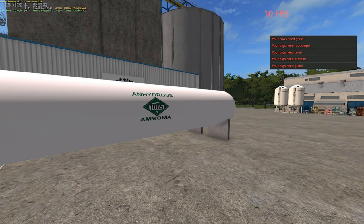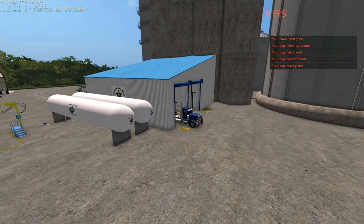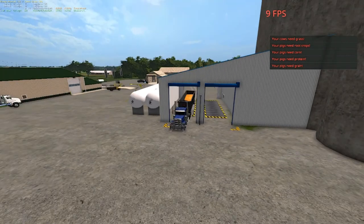Welcome back everybody, Farming Simulator 17 here on Blake Farms. Your host, Mr. Blue, aka Tommy Miller. Folks, we're not going to do anhydrous — we need to — but we got the distilled corn up here.